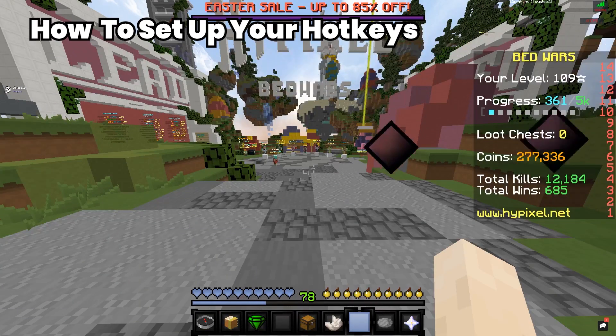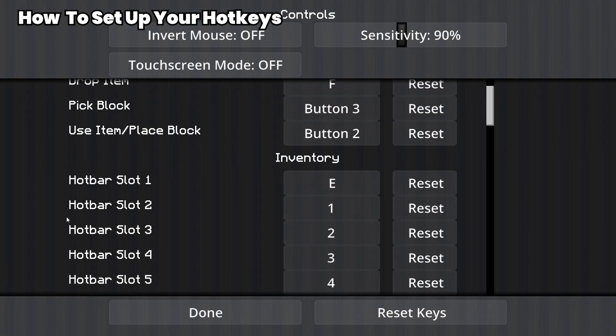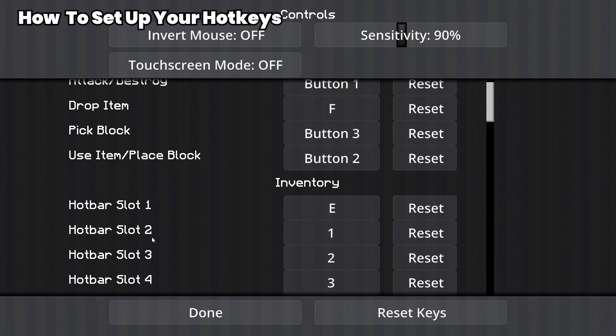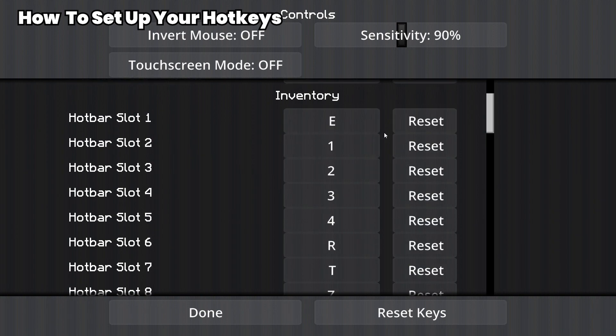How to set up your hotkeys. Click on Escape, Options, Controls, and it will take you to this screen. Here are your hotbar slots — hotbar slot one, two, three, four, and so on. If you click on the spot under inventory and to the left of Reset, you'll see two arrows, indicating that whatever button on your keyboard or mouse you press next will be set as that hotkey. So if you press R, that hotkey slot becomes R. If it's shown in red, it means you have the same key assigned in two places.